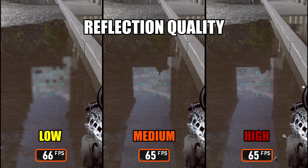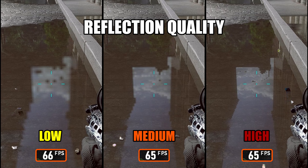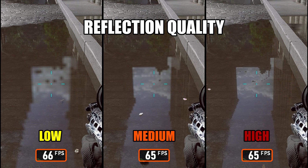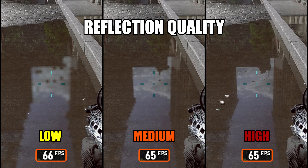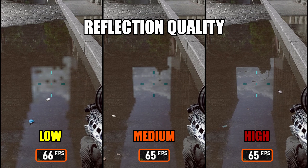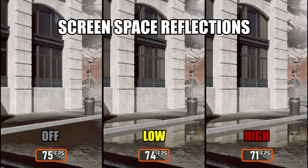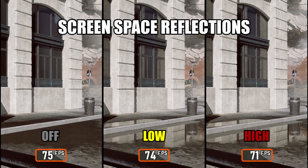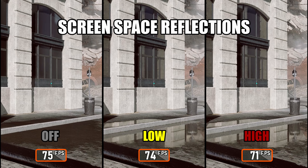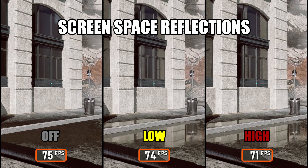Moving on to Reflection Quality, which controls how realistic reflections appear — including the clarity, sharpness, and accuracy of what surfaces reflect. On Low, reflections may look blurry or simplified. On High, water reflects the environment in much more detail with sharper sky, object, and lighting reflections. Since performance is basically identical across presets, High is the best choice for the most visually appealing reflections without any FPS loss. Screen Space Reflections, or SSR, simulate reflections on surfaces like water, glass, or polished floors using what's currently visible on screen. If your priority is a stable image for competitive play, I recommend turning SSR off. If you care more about visual quality and don't mind a slight performance hit, set SSR to High for sharper, more accurate reflections.